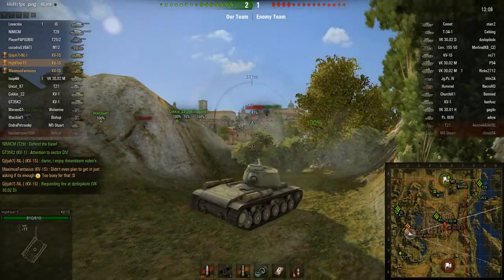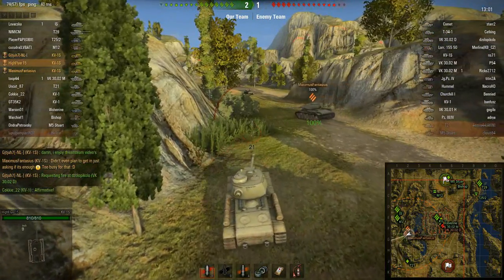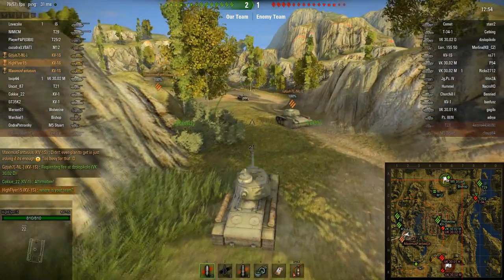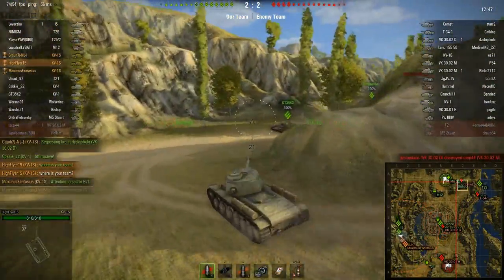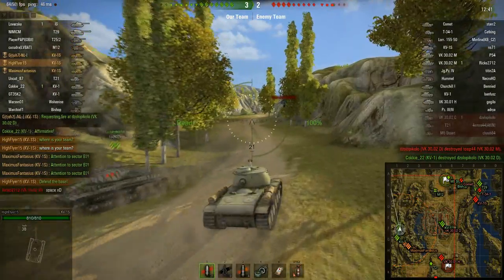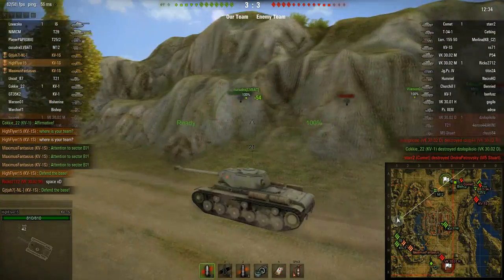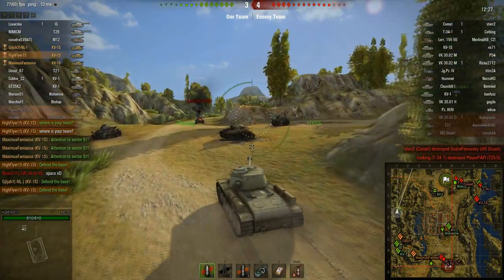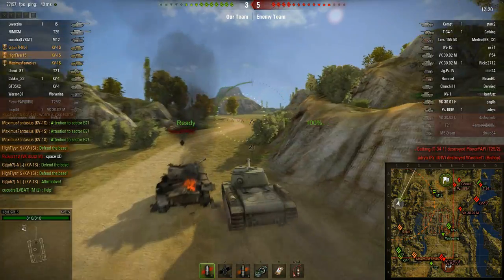I get a very good hit here on what I think is the new VK3001M. I then decide to write to the enemy team 'where is your team?' — but I accidentally write it to my team first, then have to stop and write it again to the enemy team. We see that the Comet and the bigger tanks are in the base, so I ping there. I say 'defend the base' and just roll back, because the KV-1S has the speed to roll back and defend the base very quickly. I thought the enemy was going to start capping since there's only the RD in the base — but they don't know that. I thought they would be capping by now.